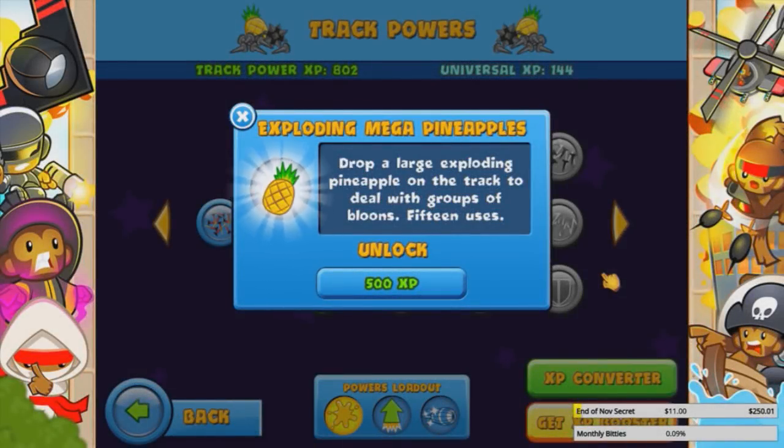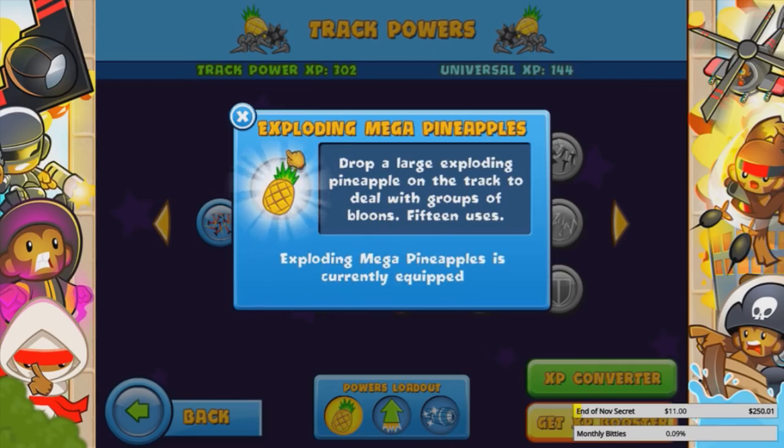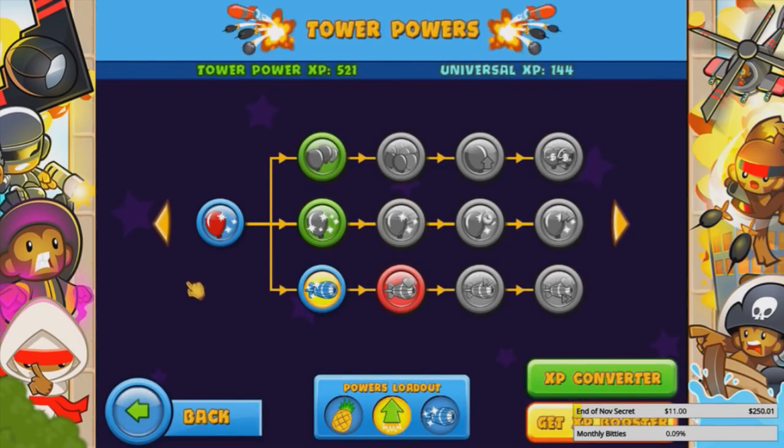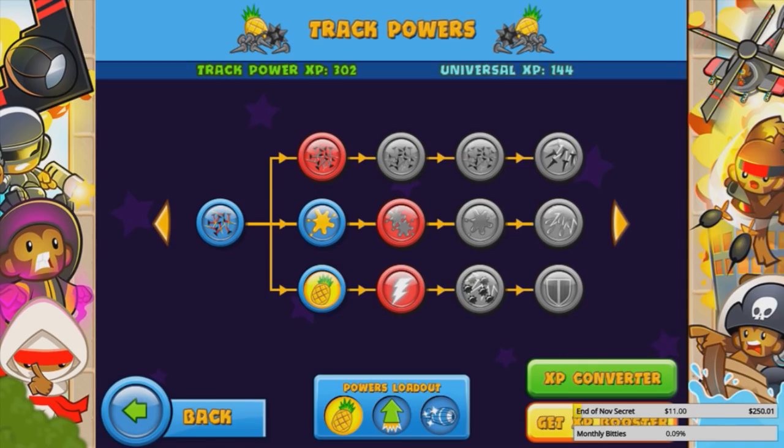The pineapples have been overlooked, mostly because of the glue, but we're gonna try it anyways. Let me just unlock it right now, real quick. There we go. We're gonna keep the boost we have right now, and let's try to use the pineapples and see how it fares versus glue.